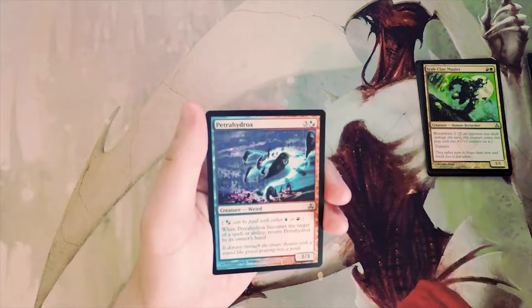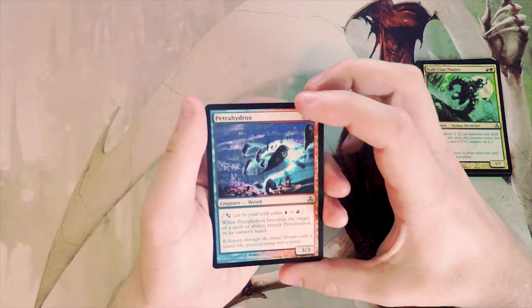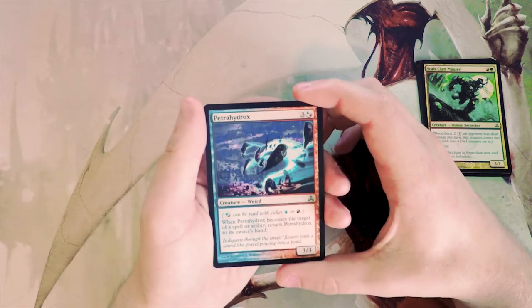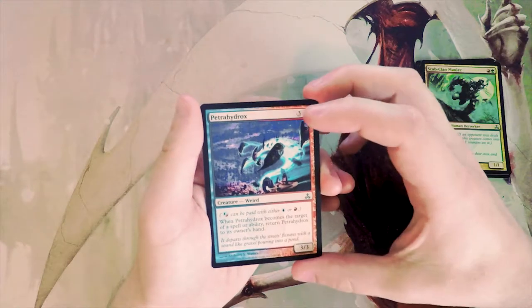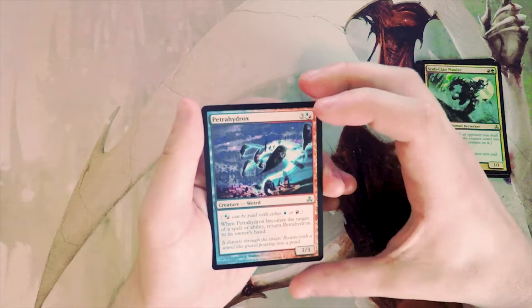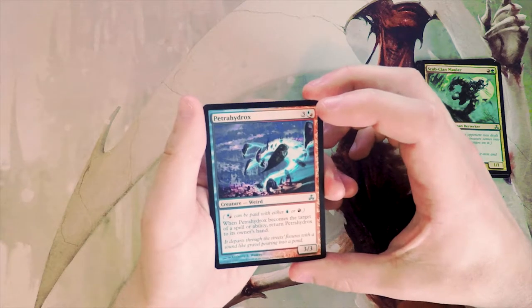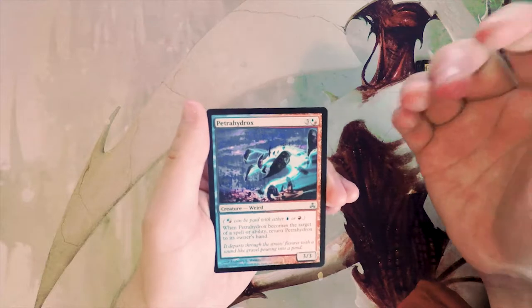Petrahydrox — a three-three for three with hybrid mana, meaning you can spend either blue or red to play it. So for three mana you get a three-three, and when it becomes the target of a spell or ability you return it to its owner's hand. It's kind of pseudo-protection for itself, but generally speaking opponents will just not target it and outpower it eventually, so I kind of don't like it.